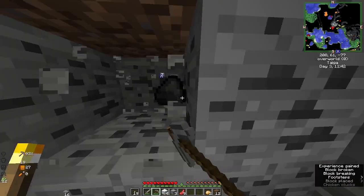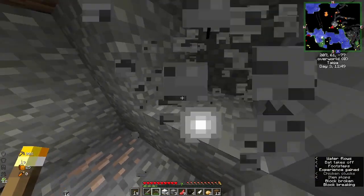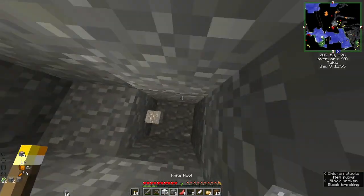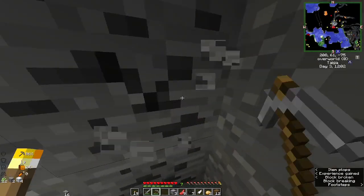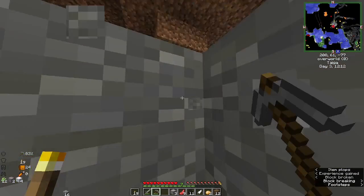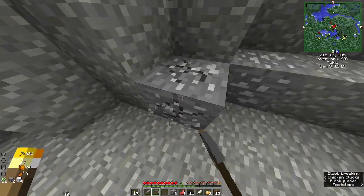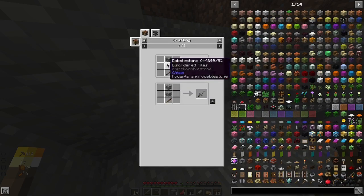Chisels and Bits is like the biggest thing in this pack. There's iron — let's go! We need iron to beat the game and just play in general. We're gonna need a lot of iron because most of these mods need iron. That's a giant cave on the minimap. There's also tin here which I'll take, why not.